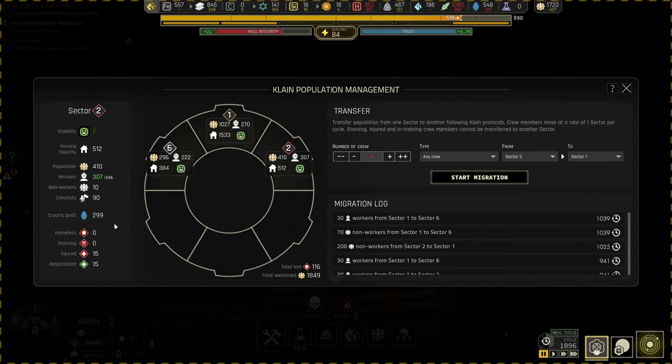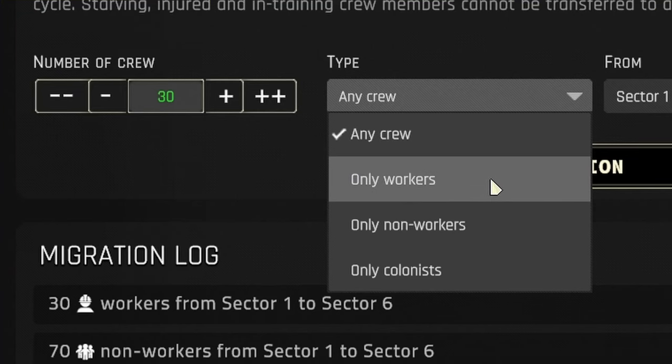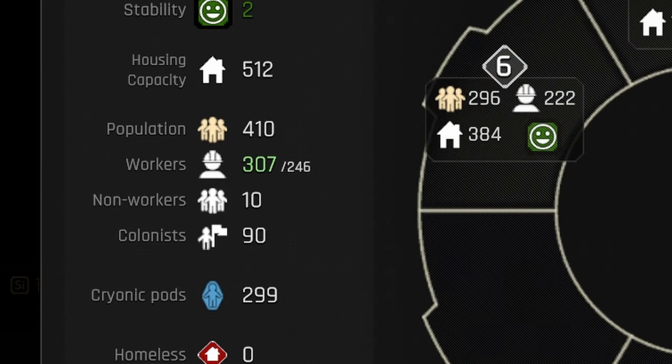You can migrate a specific type of citizen if needed. Just choose which type you need in the migration menu. This will help you in sectors which only need workers.